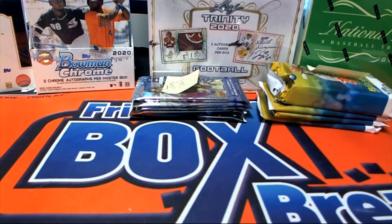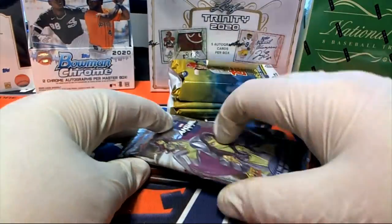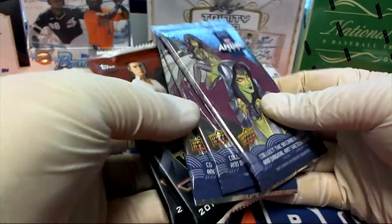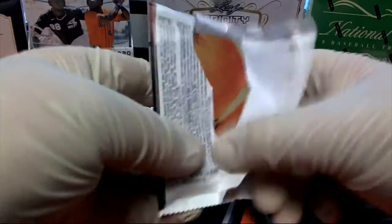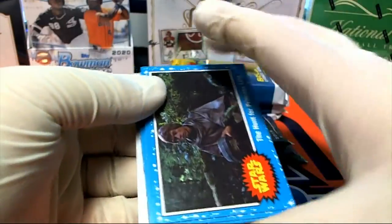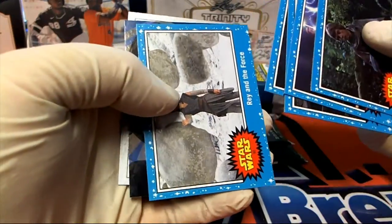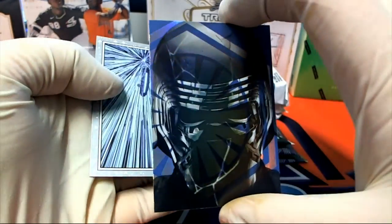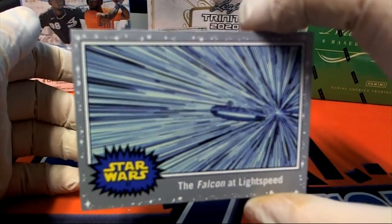All right, Joey C is next. You got two Star Wars and three anime packs. Here we go — the hunt for Princess Leia, Ray the Force — oh, Kylo foil card! The Falcon at light speed.